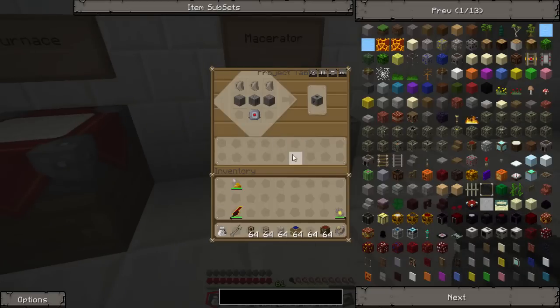I already set it up here to avoid all the hassle. Macerator is just a machine block using eight refined iron all around, an electronic circuit, cobblestone, and flint on the top.